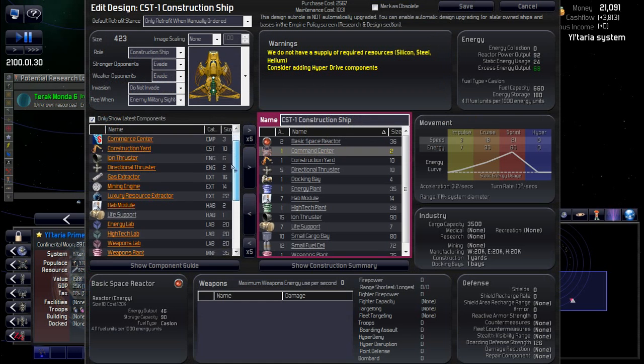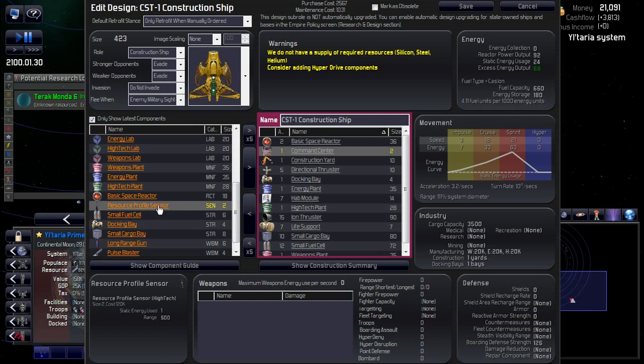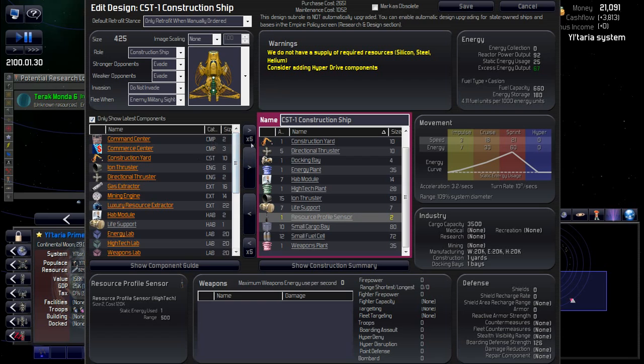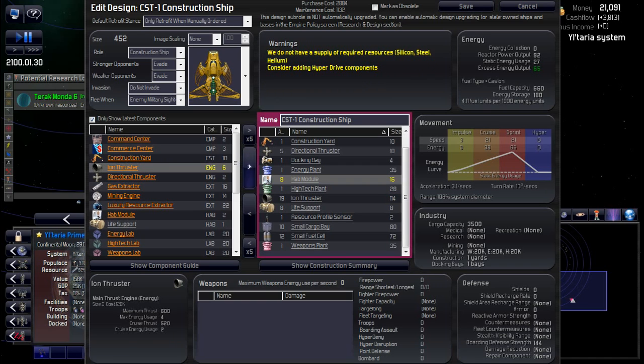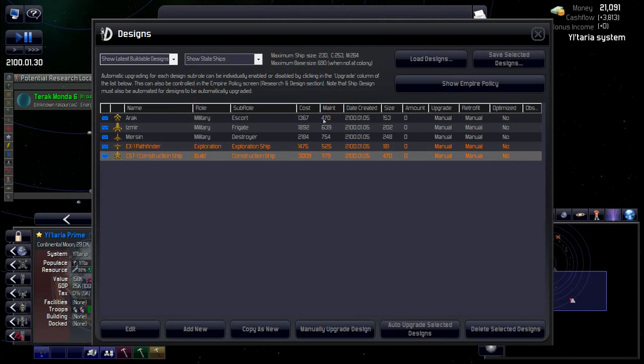Coming into the construction ship, I'll add a resource profile sensor — this is the component on exploration ships that lets you see what resources are on planets. Since construction ships sometimes reach a planet before an exploration ship does, it's nice to have it here too. Adding more thrusters to pep up the speed, a couple more life support units — I usually go for the low-to-mid 20s, 24 is usually good. Saving that. Design tweaks are done for now.